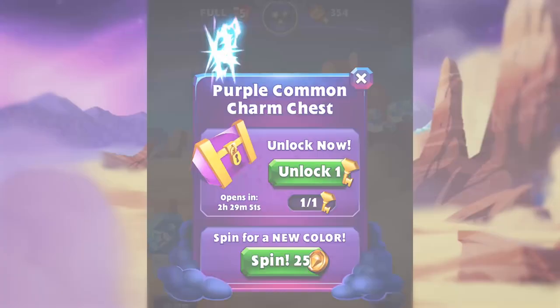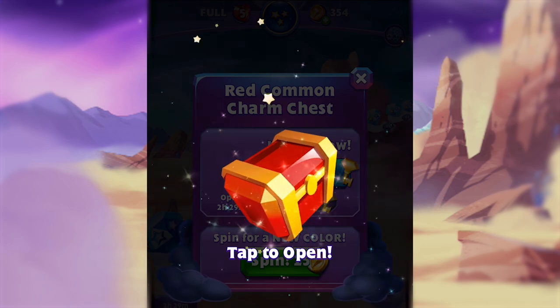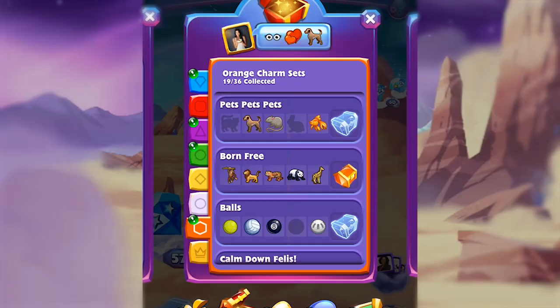Charms come to you via treasure chests. Treasure chests drop on the board, you open them up, and there will be a random charm inside. At launch we'll have 228 charms, but with every update to the game we'll add new charm sets for people to collect.